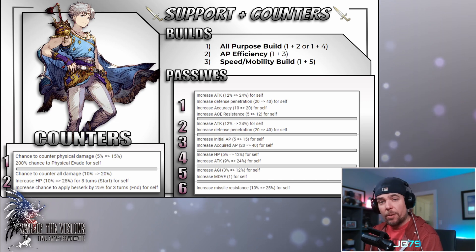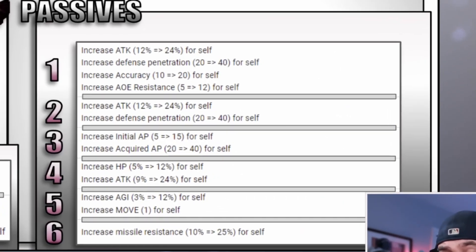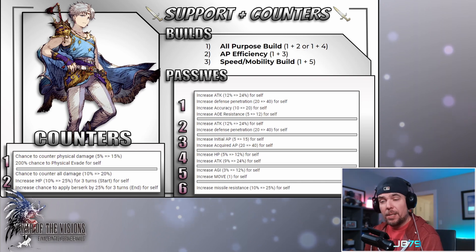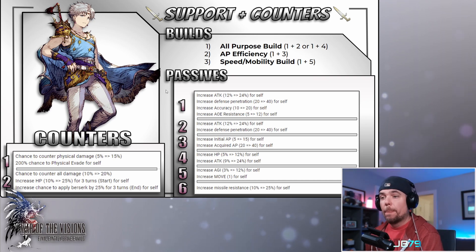He does have several other nice passives that you could play with for a kind of all-purpose build. I'm personally a fan of either options two or four to really amp up that attack value. Option two in particular allows him to get up to 80 passive defense pen, which is very strong — Bartz doesn't really have any active way to increase his defense penetration, so I actually think that second one is a very solid choice for him.